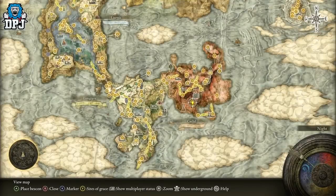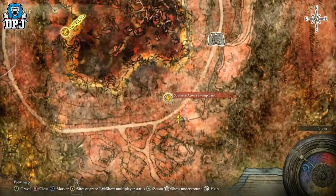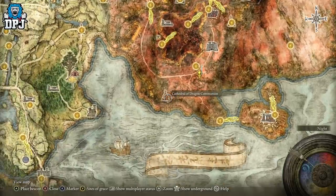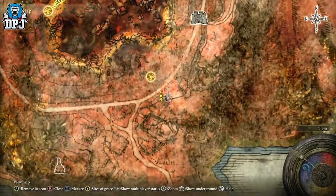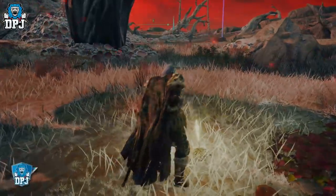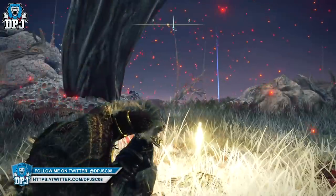Come to this position on the map right here in Caelid — right next to this grace, the Southern Aeonia Swamp Bank, which is near the Sellia Gateway and the Cathedral of Dragon Communion. Turn it to nighttime and you'll see this on the screen. When you get here, you'll encounter a new boss called the Death Rite Bird.